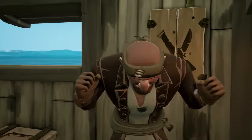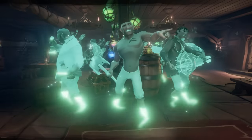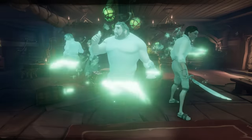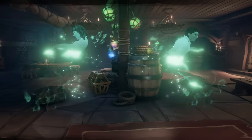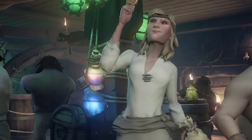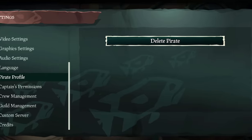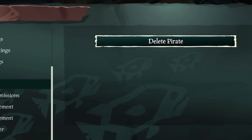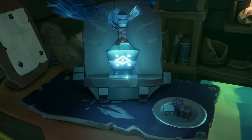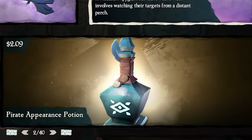I made this mistake, and that advice is: take your time on the character creator. This is the very first thing you do when you launch the game, and the game doesn't explain it too well, but you won't be able to change how your character looks outside of clothing and other cosmetics. That means the facial features, weight, gender, skin color, and age are locked, and you can't get back to the screen unless you either delete your character — which I highly recommend you don't do if you've spent any major amount of time in the game — or purchase a pirate appearance potion with real money through the in-game Pirate Emporium cash shop.